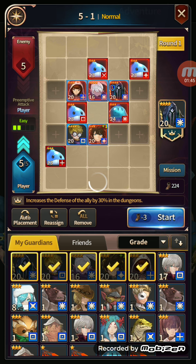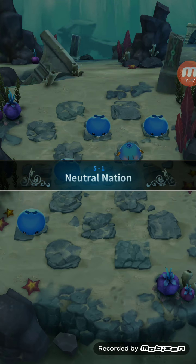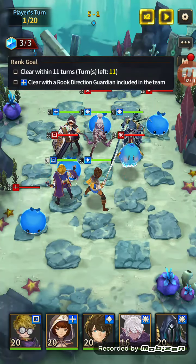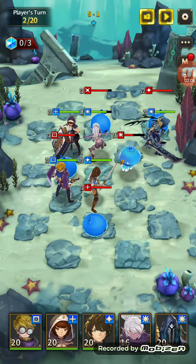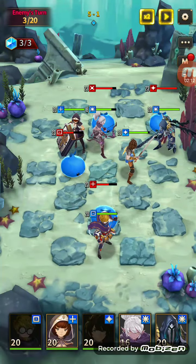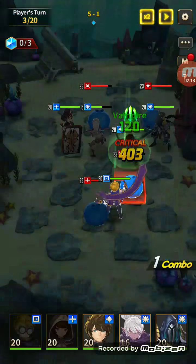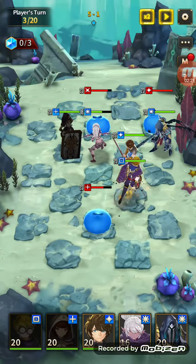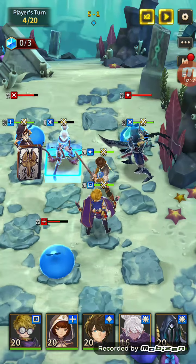Unfortunately, I am kind of lacking on attack units at the moment. I have the Lucian that they give you — King Lucian — as well as Queen Seamus that you get after clearing Chapter 3-9. They are my only two attackers, and I need to spend the gold to remove gear from my other units that I used earlier to progress until I got Seamus, because I just haven't been able to pull attackers. I've been pulling support or HP-type units, so I need to get Seamus more gear to get through this stuff quicker. In these challenges where I end up dying, she's just not tanky enough, or if she did more damage and killed things faster, it wouldn't be as bad.